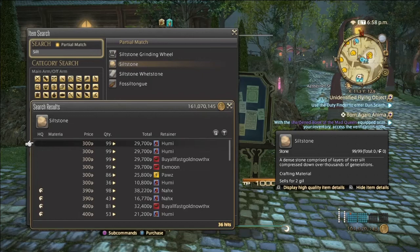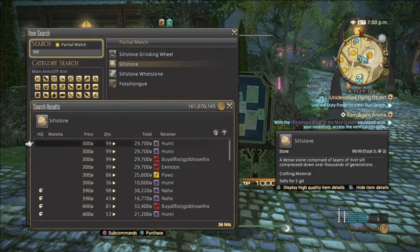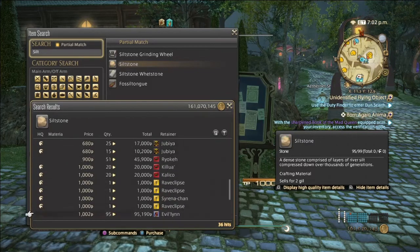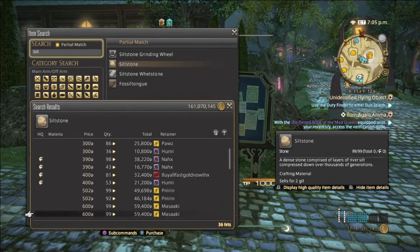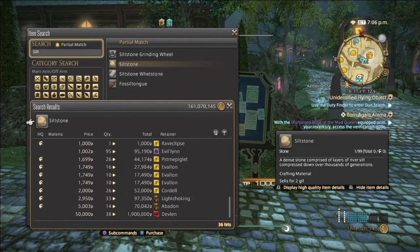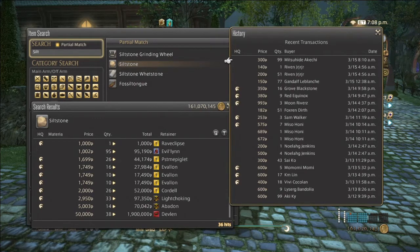A lot of people are selling in stacks of 99. Normal quality will go from 300 to possibly 900, even higher if it's properly undercut. Normal quality on my server is from 390 all the way up to 5,000. As you can see in the sales history, it hasn't sold consistently, but hopefully on your server you'll have better luck than mine.